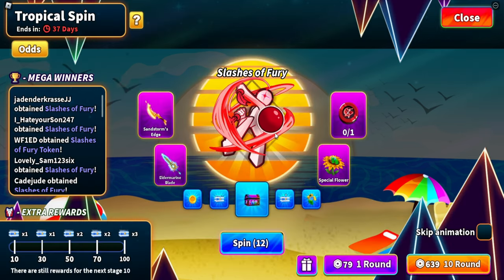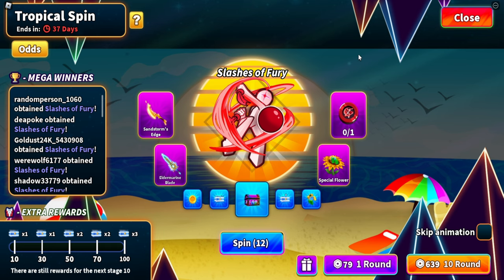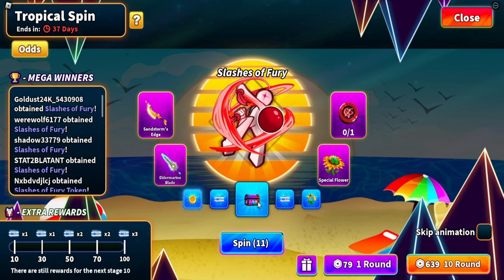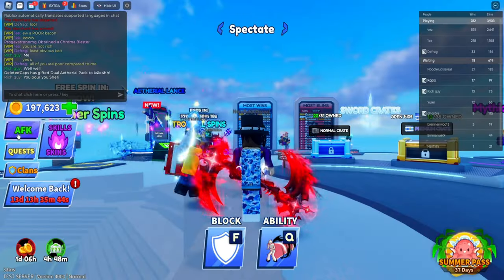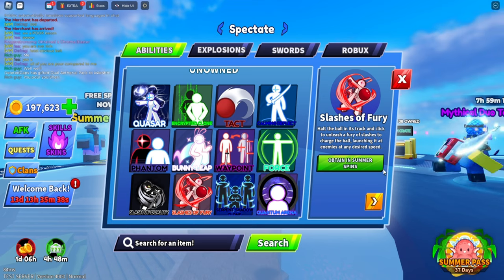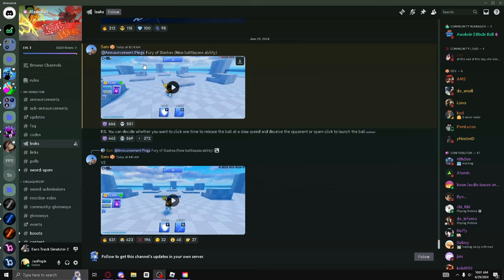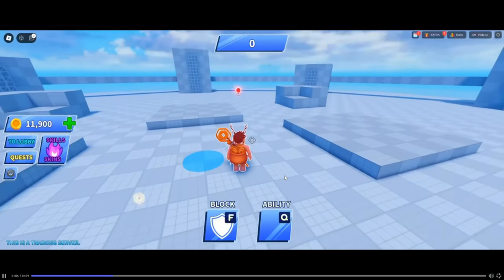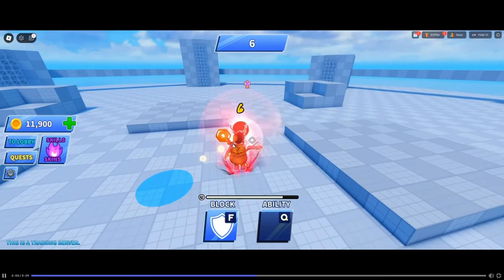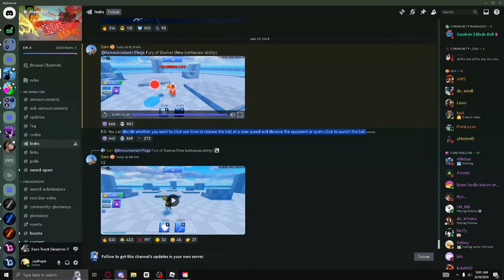Now we have the new ability: Slashes of Fury. You can get this from spinning just like normal. The ability halts the ball in its tracks and lets you click to unleash a fury of slashes to charge the ball, launching it at enemies at any desired speed. There's a showcase on the Bladeball server — you can decide whether to click one time or release the ball at a slow speed. The ball comes at the opponent, he stops it and hits it like 12 times, speeds the ball up that many times, and it automatically hits them back. It's actually really sick — I think this is going to be a broken ability.